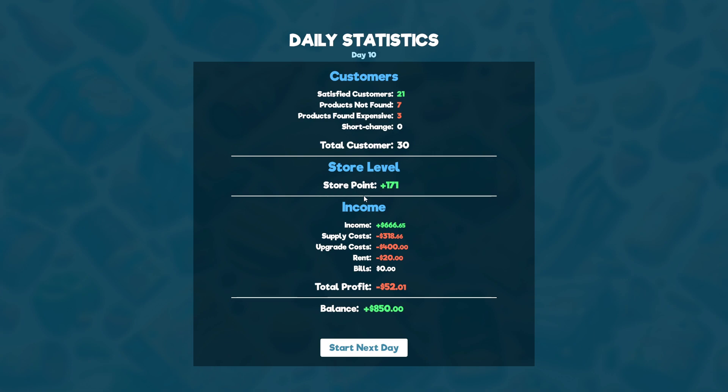For today we had 30 customers in total — seven complained about not finding the products they need, and three thought prices were too expensive. Overall our store points went up by 171. Income: $666.65 — and that is scary. Supply cost: $318. Upgrades cost $400. We paid some rent, so we had a net loss for today, but overall we still have exactly $850. I think we'll focus on paying off our loan next time and definitely buying more products — but that's going to be it for today's episode. Thank you very much for watching.